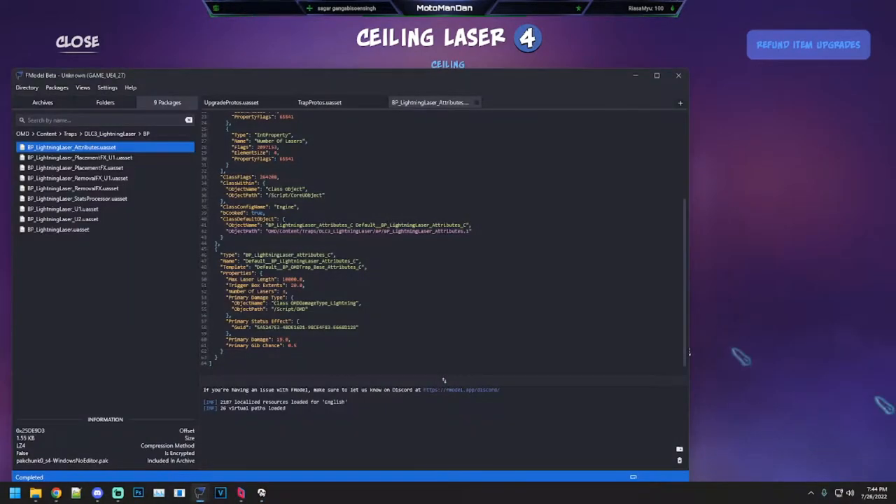Let's jump into the game files. The max laser length is 10,000, which is 100 grid squares — grid squares the size of an archer. If you're looking at distance on the wall and count upwards, it's going to be like 100 butterfly traps stacked. But I don't think there's ever a ceiling that high, so it doesn't matter. The base number of lasers is three.